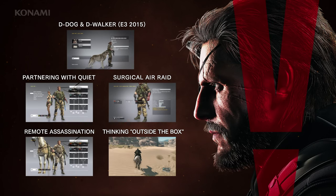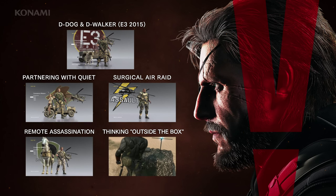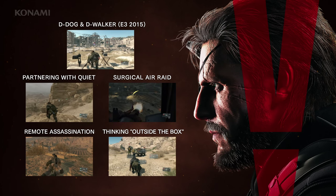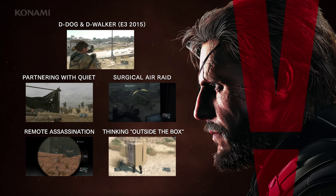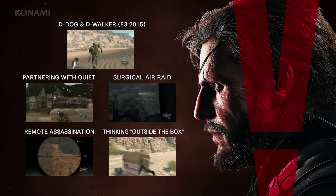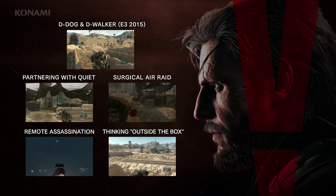And that's it for today. We hope you enjoyed these four other examples of how you can approach the E3 mission, 'A Hero's Way.' Keep in mind that this was just a small sampling of the limitless possibilities you have at your disposal for each and every mission in the game. We hope that players will have fun experimenting with various techniques and sharing war stories with each other that are uniquely their own. Metal Gear Solid V: The Phantom Pain will be released in just under two months on September 1st, 2015. Thank you for watching.